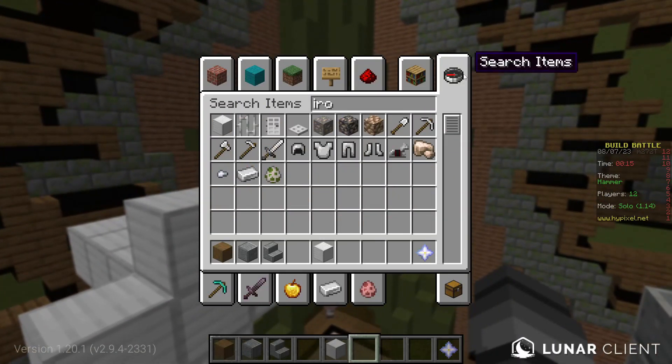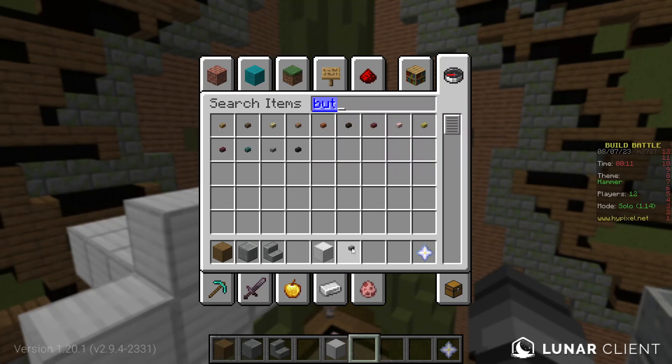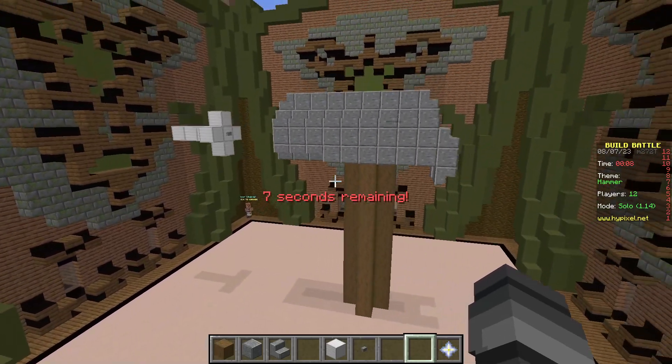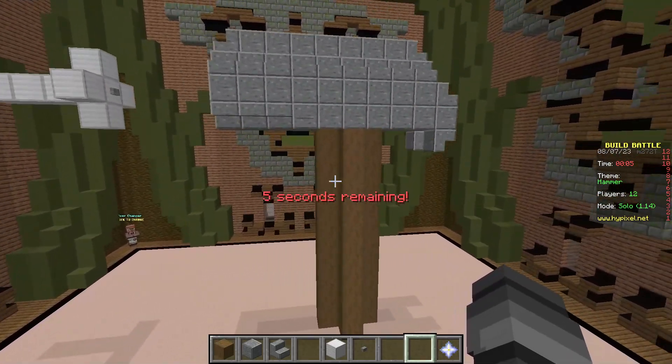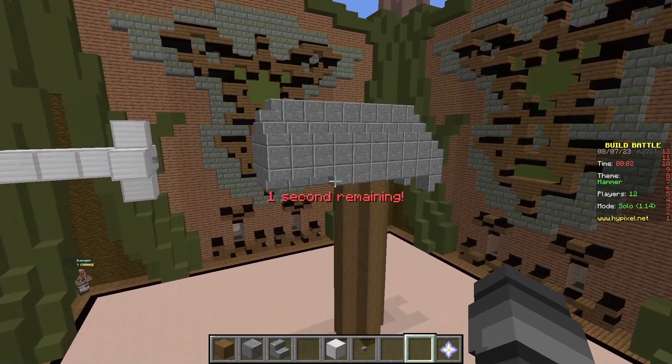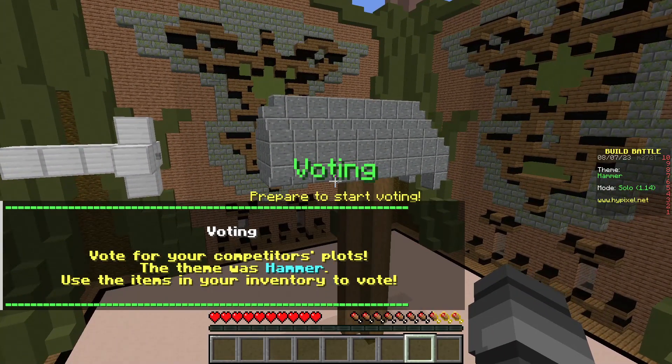We'll put a button on there to make it look like the nail. I think we're chilling — it's a nice little hammer, built in about five minutes. Awesome sauce, let's get on to the voting!